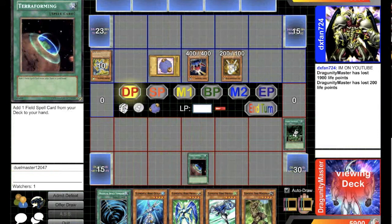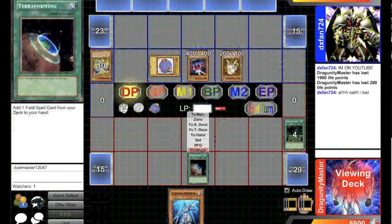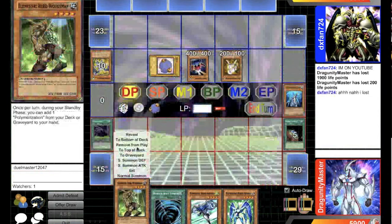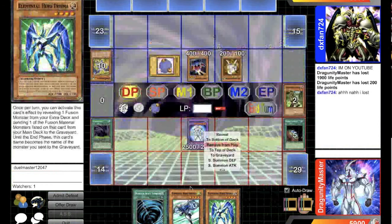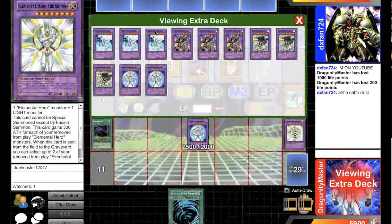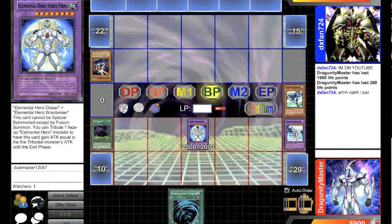Terraforming for Fusion Gate — he goes, 'Oh no, I lost.' He pretty much did it. Fusion Gate: Woodsman and Ocean for Terra Firma, then Stratos and Prisma for Shining. Then you use Terra Firma to tribute Shining. Shining's second effect gets you two that are removed from play. You keep tributing until you get all three. Summon Absolute Zero, destroy his monsters, and just kill for game. Thanks guys.